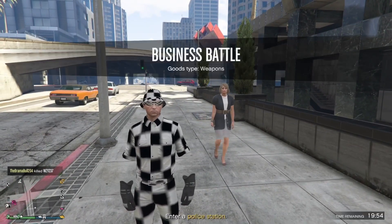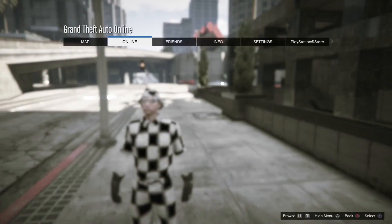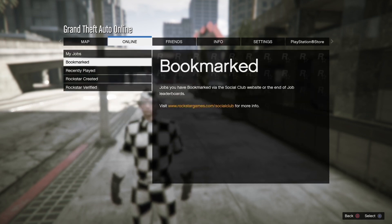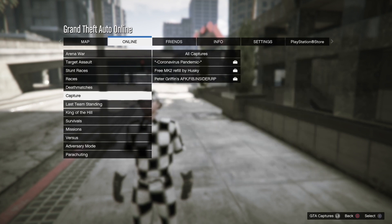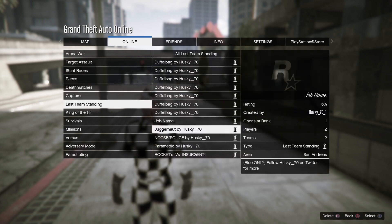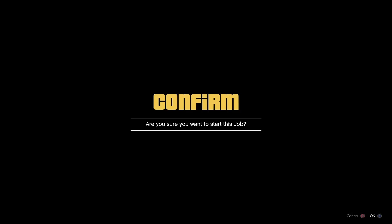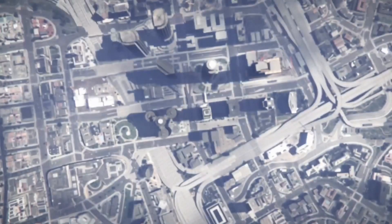The first part of this job: you're going to want to open your menu and then go over to Jobs, Play Job, Bookmarks, and scroll down all the way to Last Team Standing. Then you'll find 'NOOSE Police' by Husky 70 — I will link it below, including a link for console players.